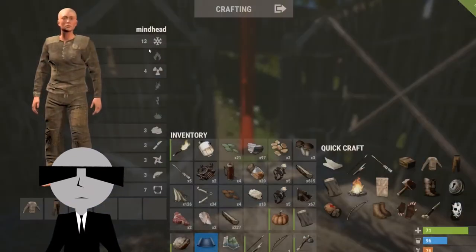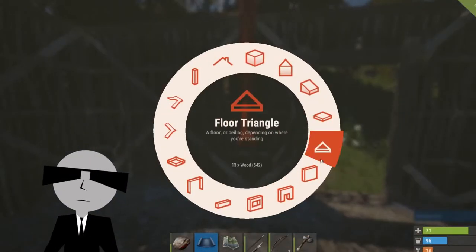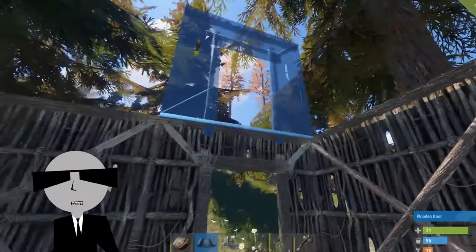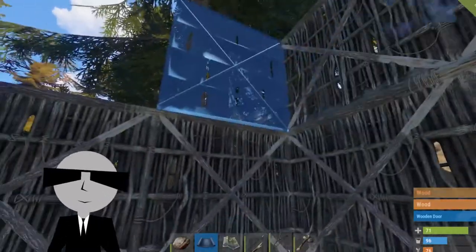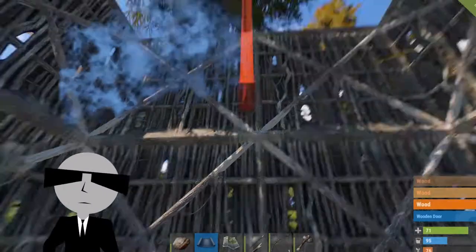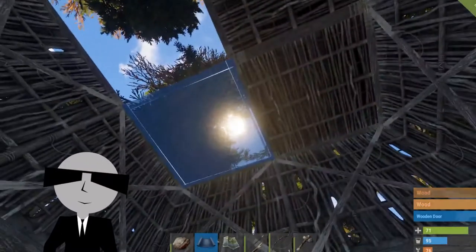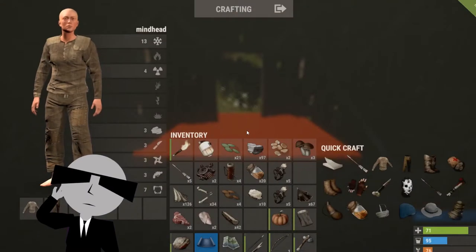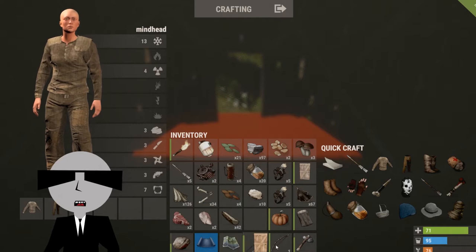Doorway, doorway, doorway, door, roof - which I will be doing. I'm going to do two stories here so I'm going to need them soon enough. You can always expand later. Floor, just like that. My door is now done.